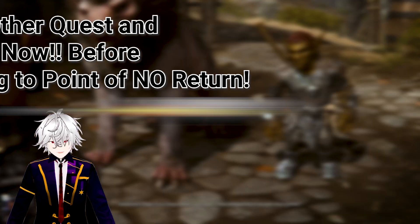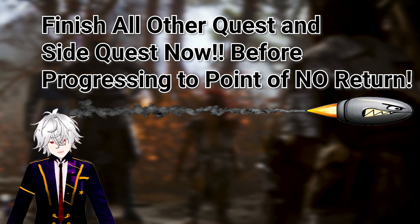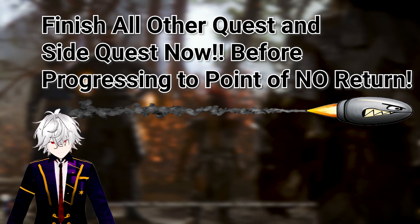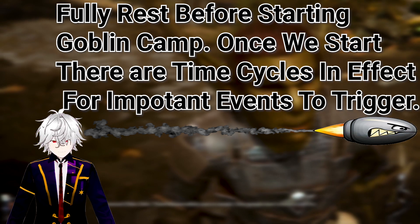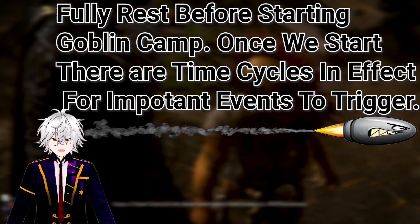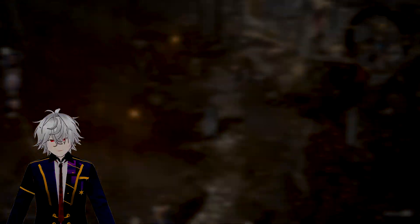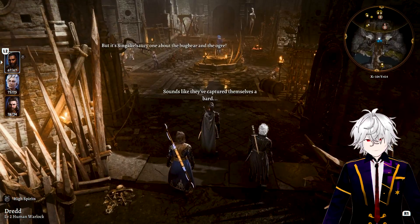Now is the time to go off and finish all of the quests and other activities you wish to accomplish before we progress. After you've done the rest of your Act One activities, make sure you're fully rested before we go into the goblin camp, because once we start this progress there are time cycles in effect and long resting will trigger things early and mess up your timing. So once you are ready, head into the goblin camp.